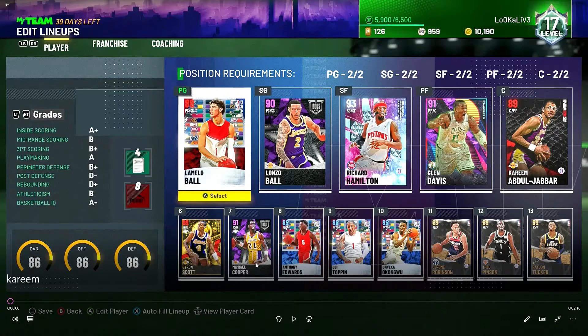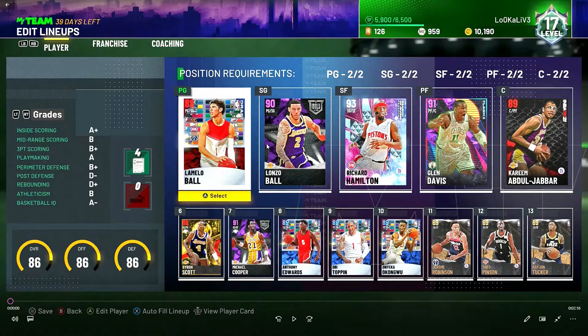Also on the roster: Baron Scott, Michael Cooper, Anthony Edwards, Obi Toppin, and some fillers. I will say — do not pick LaMelo Ball and Lonzo Ball for this team, because they couldn't defend any of the players they were going up against, and they made it really hard to get a stop and keep scoring with Kareem.